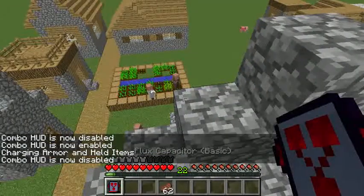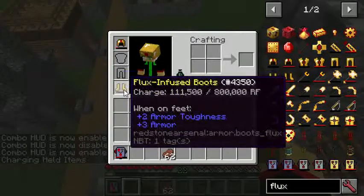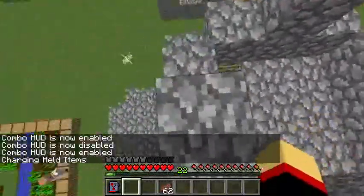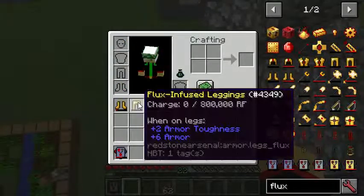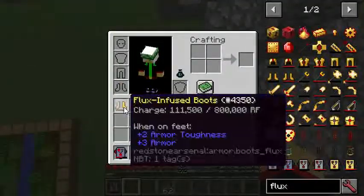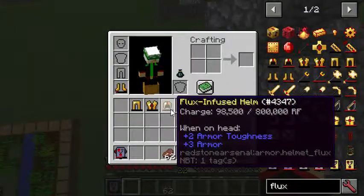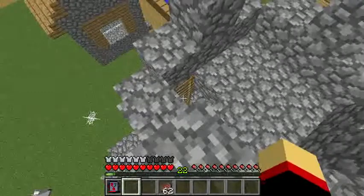Upon charging — let me just disable that — so I have three and three, which should normally be three and three. Let me show you really quickly. This six armor gives me three bars. This three armor gives you three bars. I don't know why, but this seems to be doubling its effect — its armor ability twice.